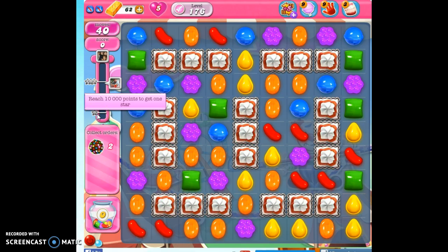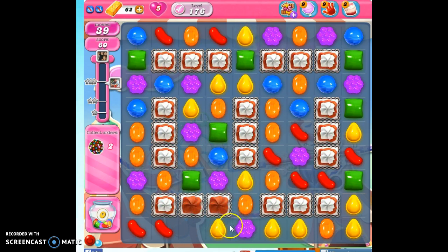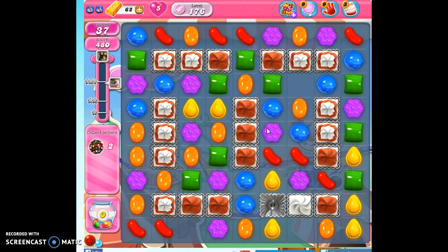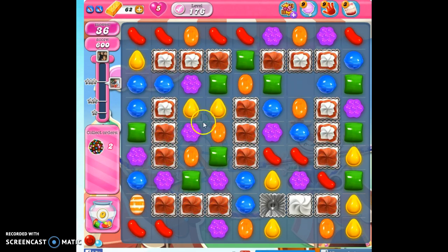The color bombs are created by making five in a row, but we have a hard time matching up five in a row if we have a lot of congestion on the board. So let's work on clearing out as much of this as possible. I like to start toward the bottom because then this cascade happens, and sometimes we get unintended but welcome results. I'm also watching up at the top to see if there are any specials I can make that can help me on my journey.